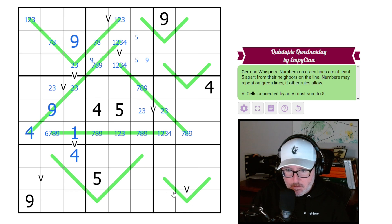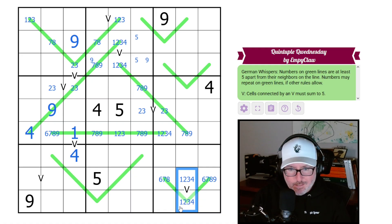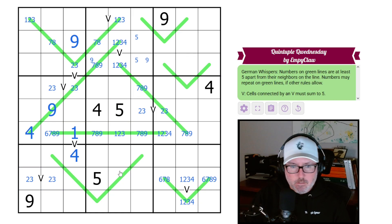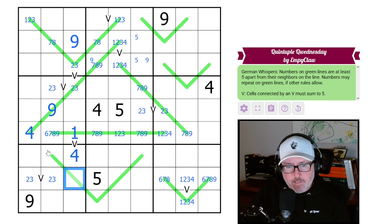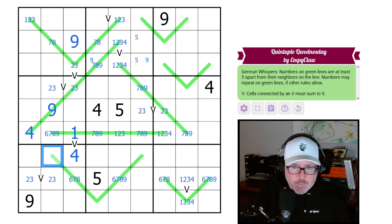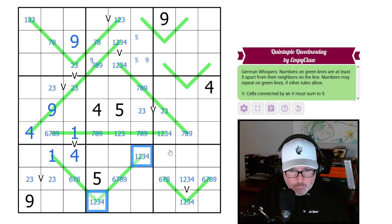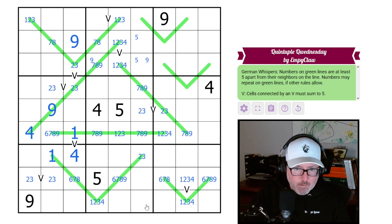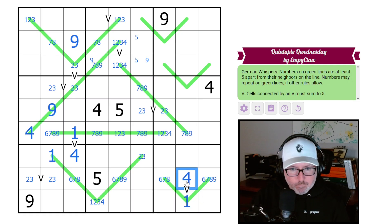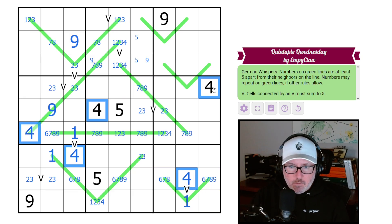You're going to be low, so you guys have to be high. You can't be a nine. You have to be a two-three pair. We get a two-three pair, but that doesn't really tell us anything else. Let's get on to this German whisper though — these can't be one, two, three, or four, so these are high digits: sixes, sevens, eights, or nines. You can't be a nine though. These will all be low, and this one right here just has to be a one. We get another two-three pair here. This can't be two-three so it is a one-four. This can't be a four, so it's a one-four.